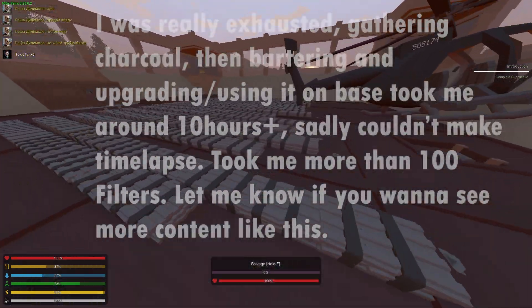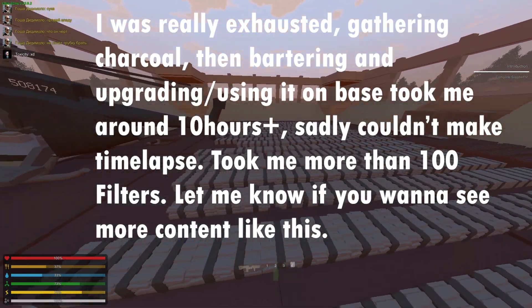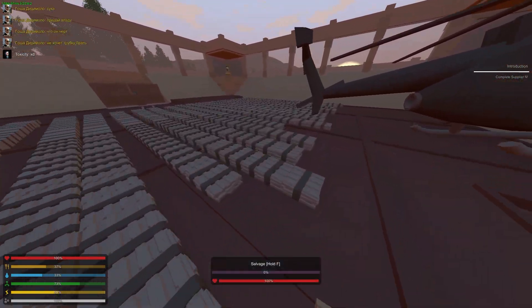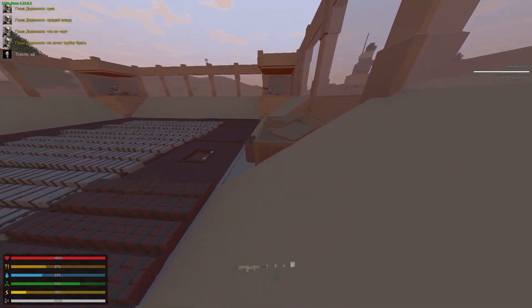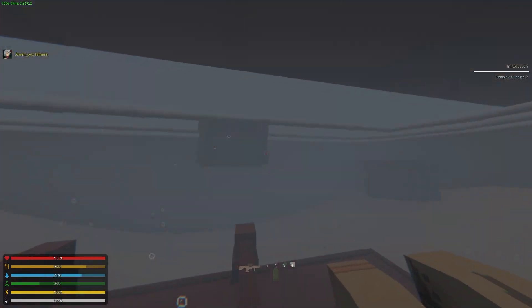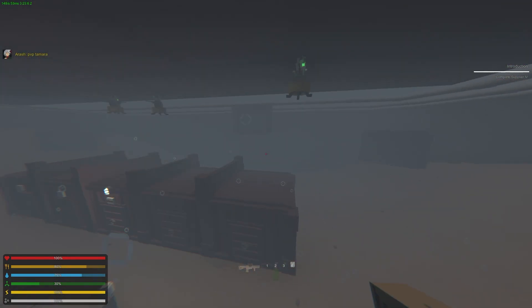I placed down absolutely everything and calculated — it comes out to 525 stacks of my top plate and 125 stacks of advanced human gets. Now I'm going to move them all into my base and start using them. I'm starting to build the sentry boxes. I've built two so far — that's how they look.